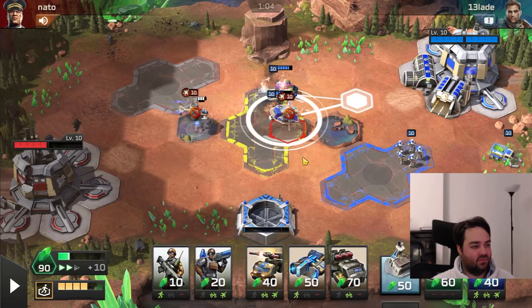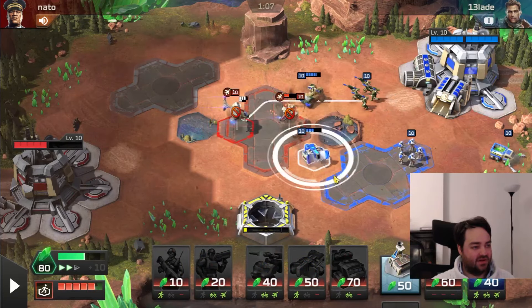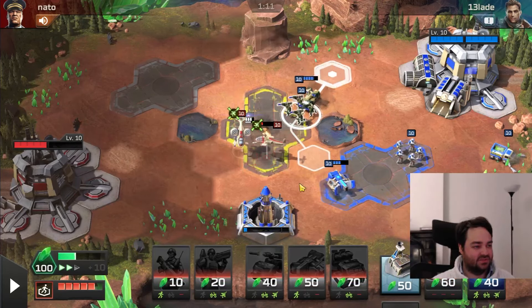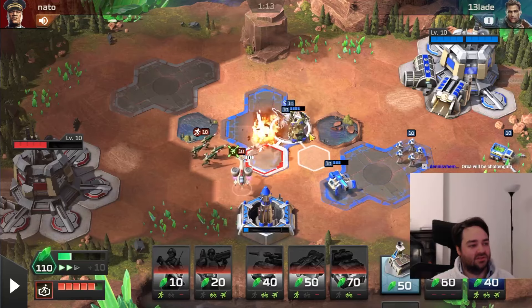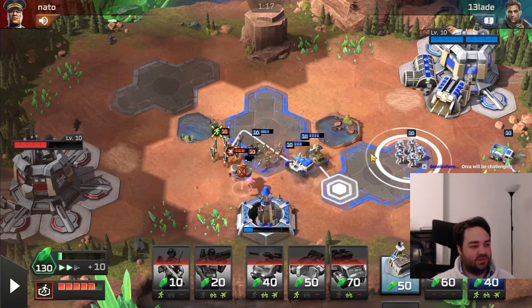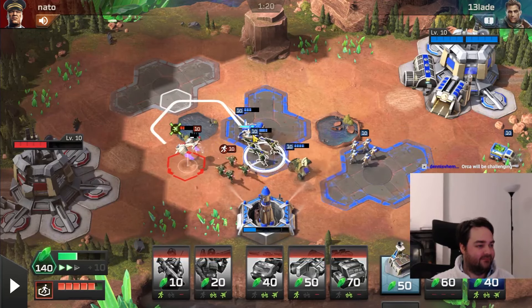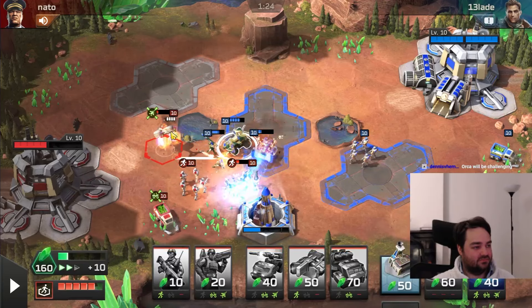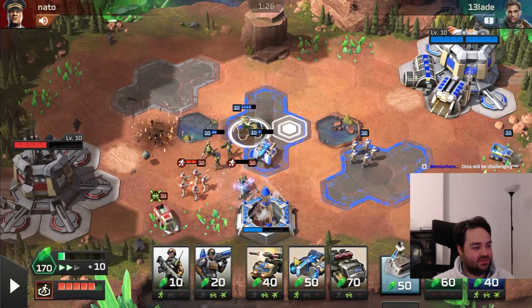You don't want to just rifle mirror a guy who's double harvesting, because he can do that all day and it doesn't cost him very much money. You really want to put him under pressure as quickly as possible — force them to adjust to your units.